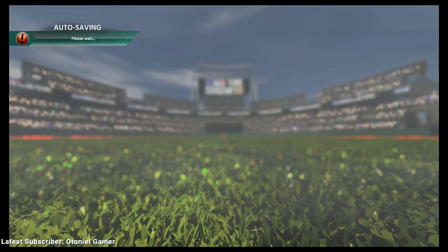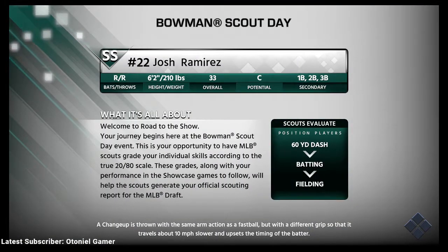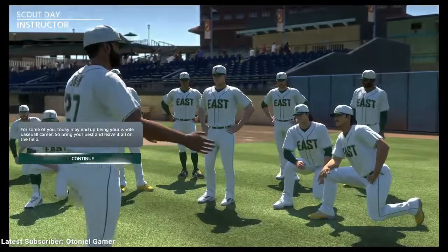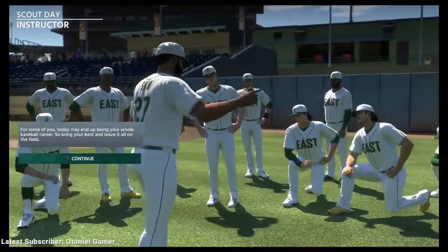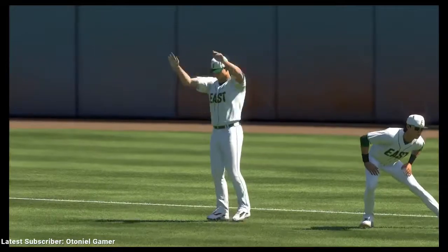It's very simple and easy, and then you run right into your very first scout day. We're 33 overall with C potential — and that's wonderful, right? Just days before the 40-round MLB Draft, some lesser-known prospects get one last chance to make an impression. As you can see, we're at Bowman Scout Day.